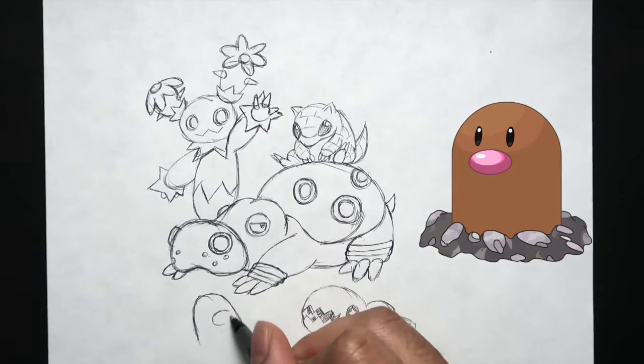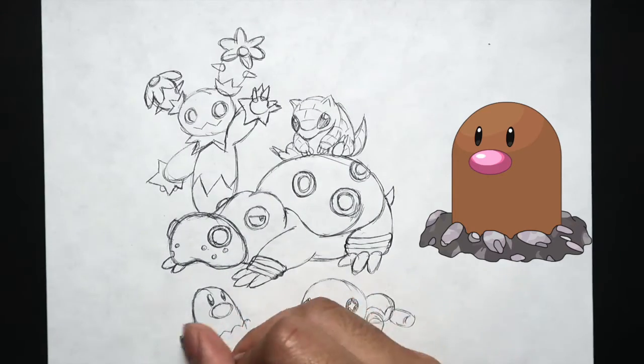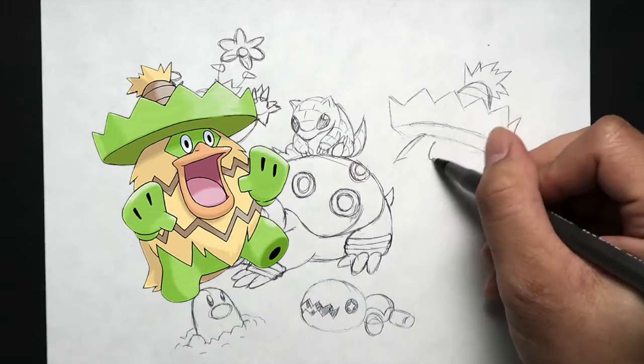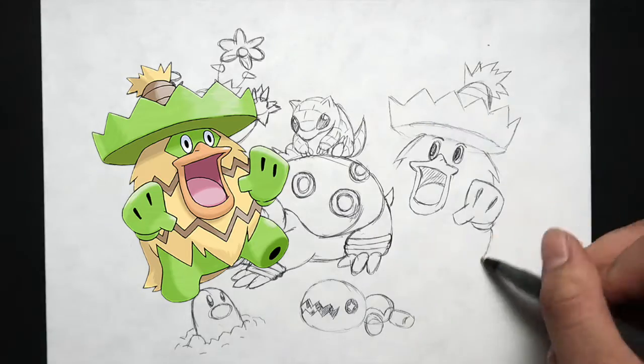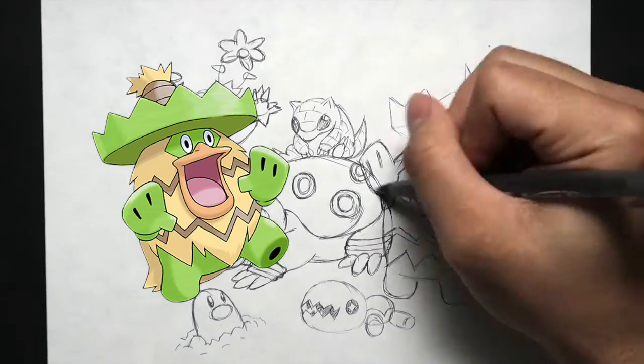To the left of Trapinch is Diglett. Diglett is a tiny brown Pokémon that likes to live in tunnels, caves, and underneath the earth. Lastly to the right is Ludicolo. In my opinion, Ludicolo looks like a duck shaped like a pineapple wearing a sombrero that is similar to a lily pad.